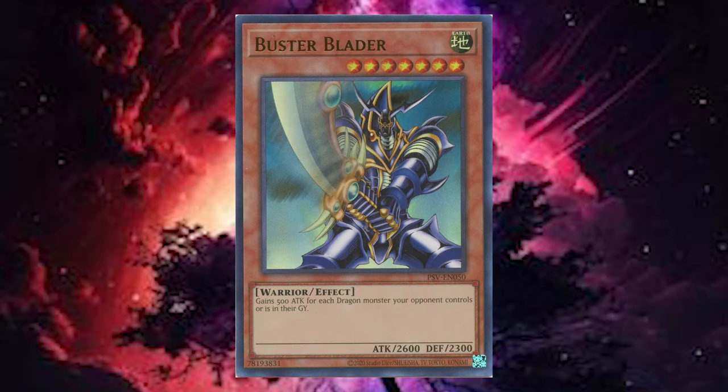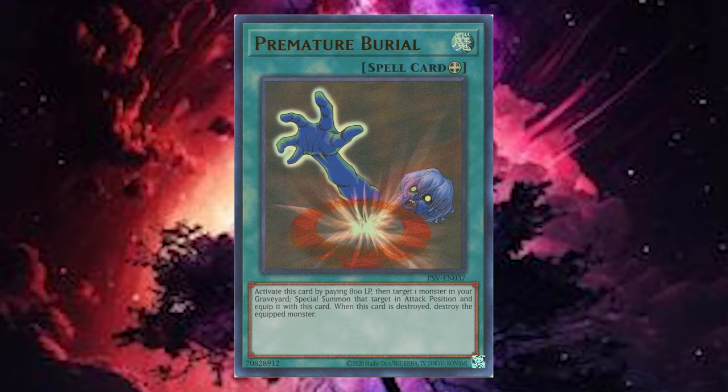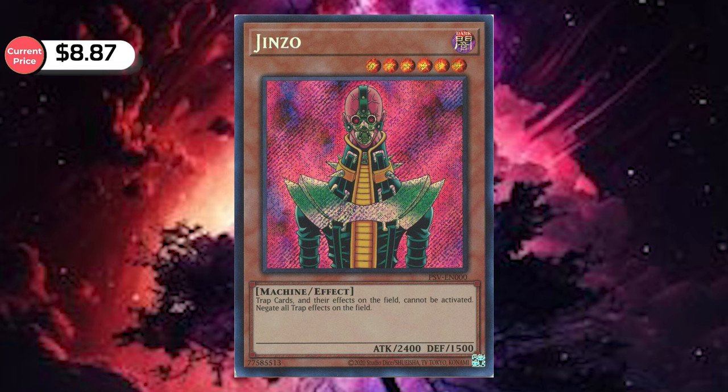The number one card as of this recording is actually Buster Blader at $19.77. I haven't pulled that one yet, so I'm definitely curious to get it. The second highest pull is Thousand Eyes Restrict at $15.61 — also kind of surprising. The third highest is Premature Burial at $14.88. And if you're curious, Jinzo is actually number six at $8.87 — still a decent pull. My chase cards for today are Buster Blader and Jinzo.